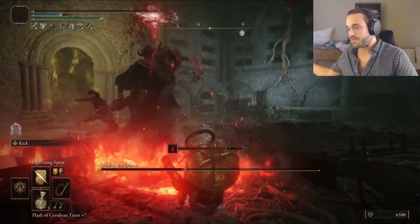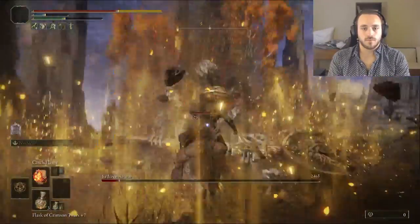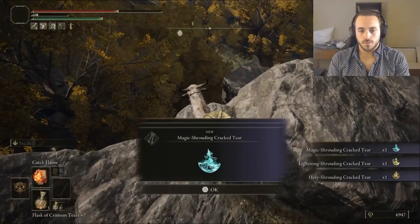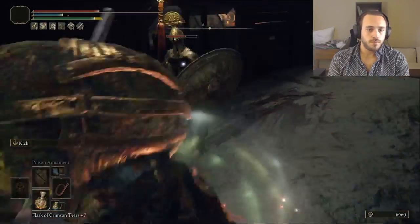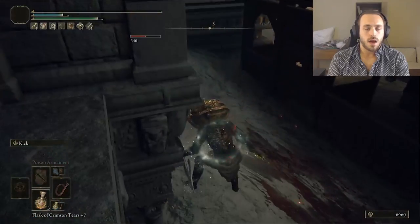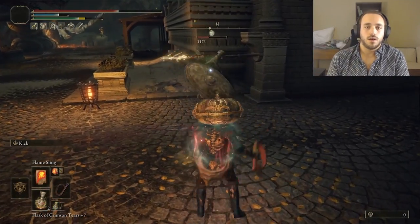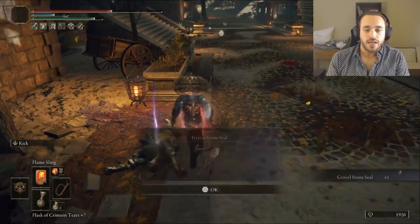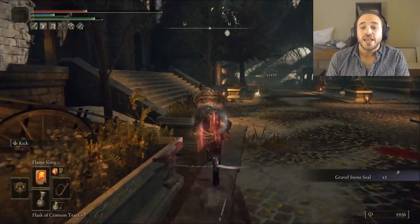I just need more power. First power boost is easy — just gotta burn down another Erdtree Avatar. I can't even remember how many we've killed at this point, and we're not even done. It drops the Lightning Shroud Cracked Tear for 20% more lightning damage. The next step is getting the Gravel Stone Seal from a pair of Leyndell Knights. I tried to separate them so I wouldn't get sniped by the one in the back, but I underestimated the range and we took a death. Next time I lured the guard all the way back — but HOW BIG IS YOUR RANGE?